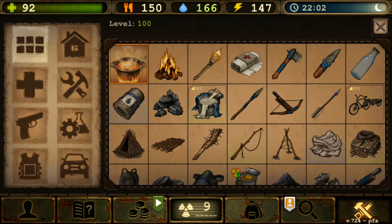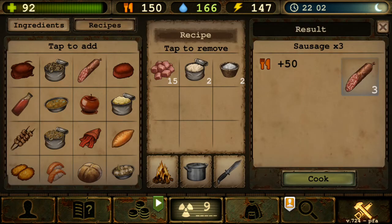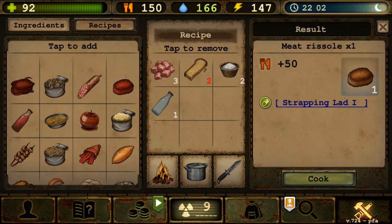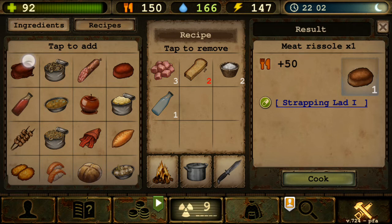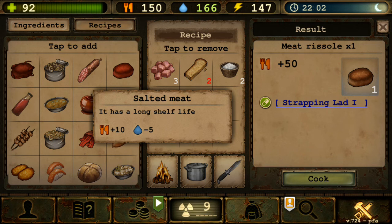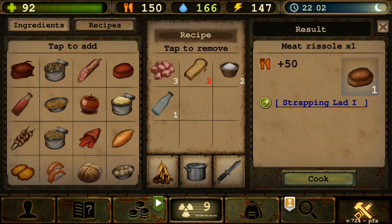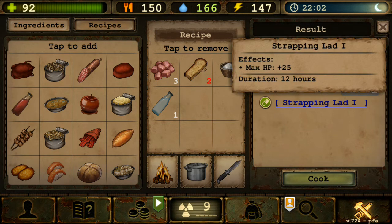This might be a long episode since there's so much to explain. Next is the Mid Result, which is similar to Tailed Result — instead of four, it needs three salted or minced meat, two salt, one water, and gives you one. It also gives Strapping Lead — maximum HP plus 25 — but HP isn't really a major concern right now, maybe only for early game.